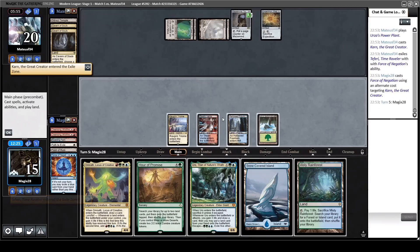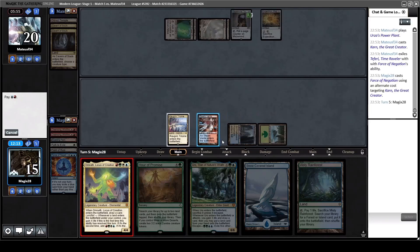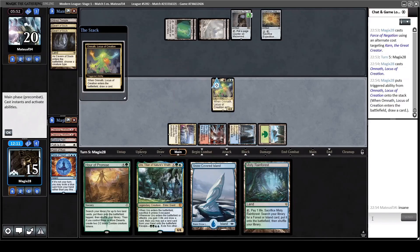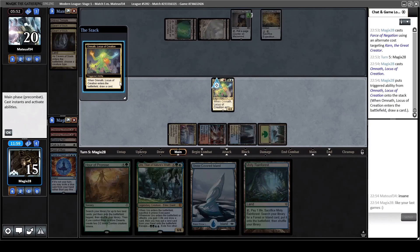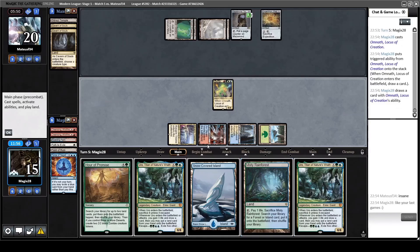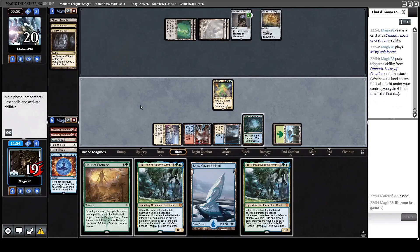Here comes the fetch land - let's get Omnath rolling. We have all the mana, here it comes! Now he complains about insane, and I write back - well, think about your last two games. Remember all the top decks and the amount of good cards he had. Now it's time for us to have the good cards: two Cleansing Wildfires into Omnath. Boom boom - okay, four life. Let's fetch again. A Breeding Pool here would be ideal - yep.